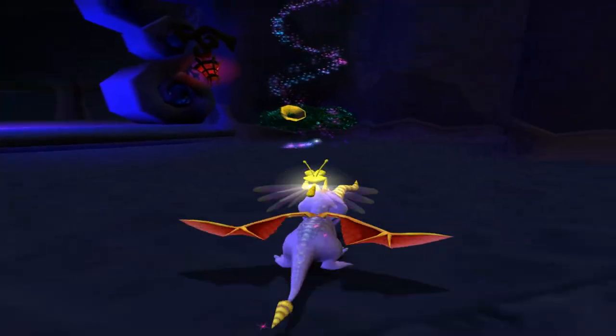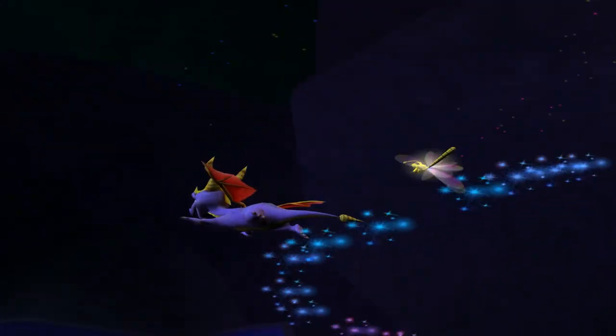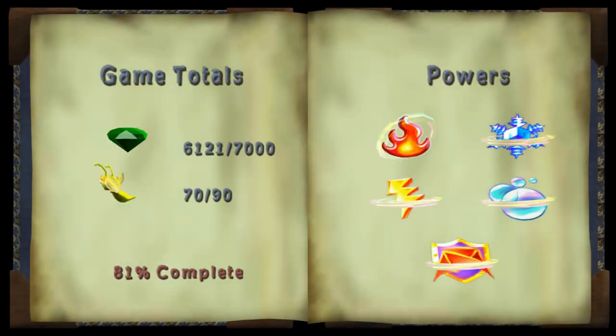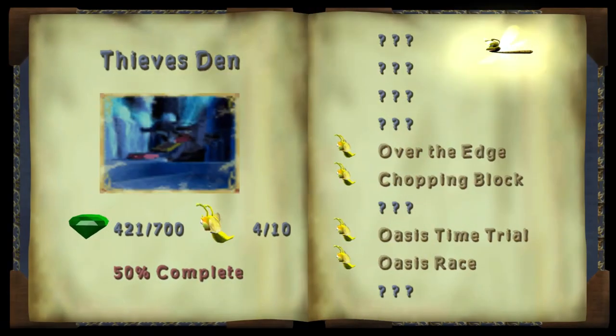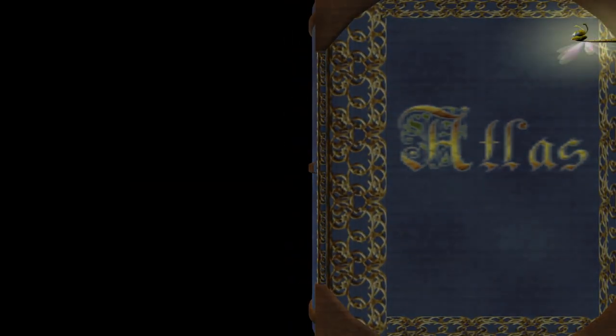Now we can go around and check everything out — like this whirlwind, where does this lead us? Oh, it leads us backwards, that's odd. We'll go back up top because I think the wizard was up there. Let's check how much we have left — we only have half the gems.